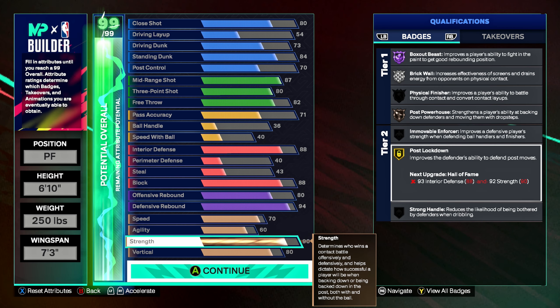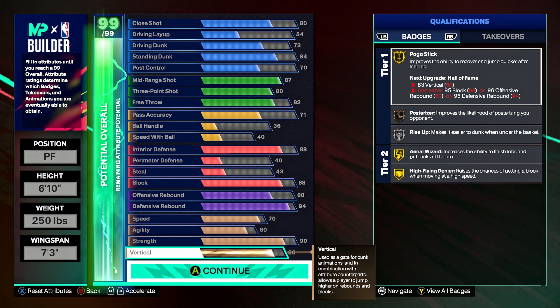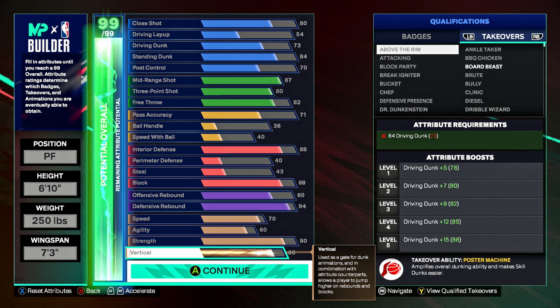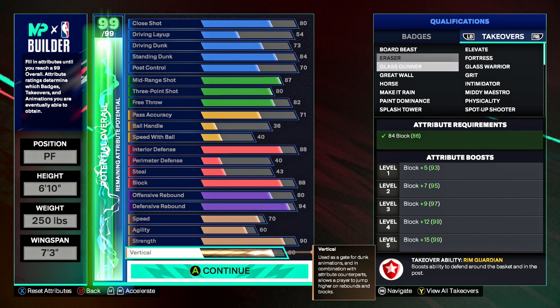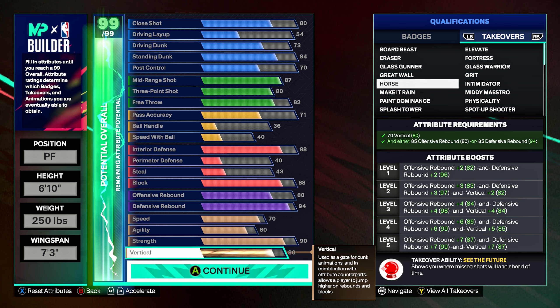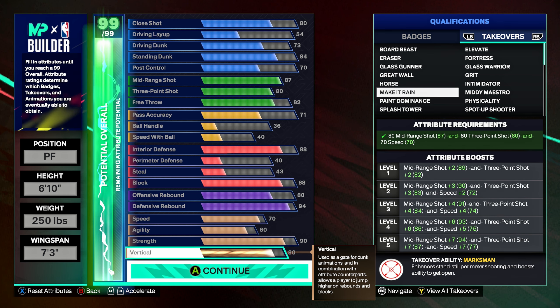You also get brick wall on silver. For takeovers: board beast gives offensive and defensive rebounding, eraser is for blocks, glass gunner gives offensive rebound, defensive rebound, and three-point shot. Great wall is strength, making rain is mid-range and three-point shot.